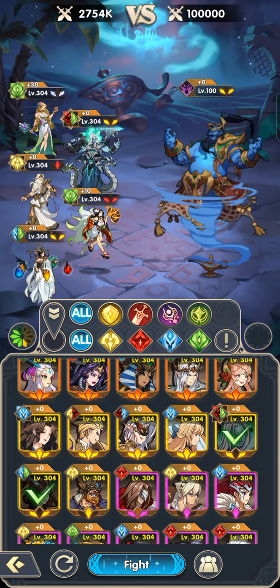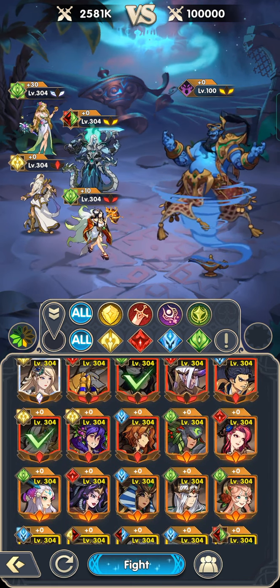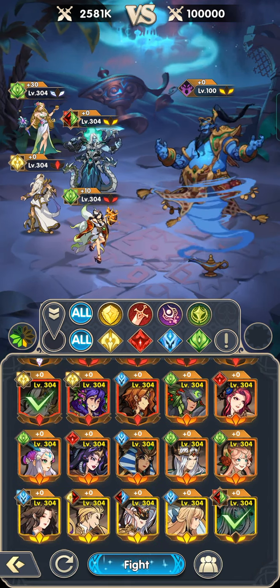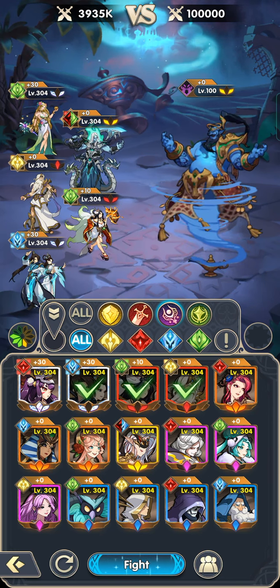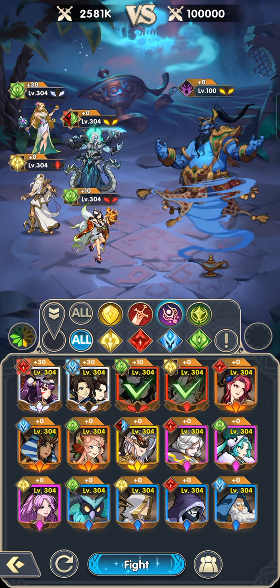If you want to sacrifice the crowd control and get more damage, you can remove Nua and add more magic damagers instead — such as Cleopatra or GM. Note that Flora is not that good in boss fights, and the same goes for Persephone.